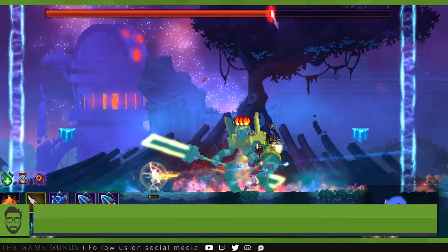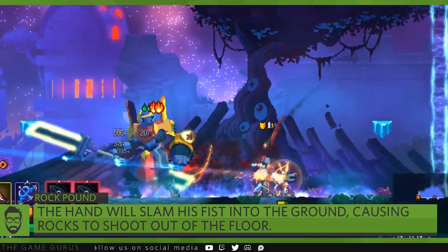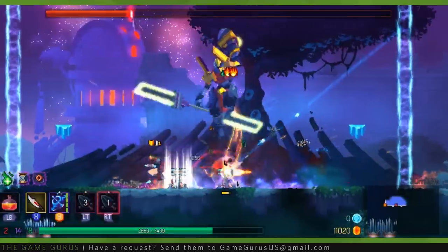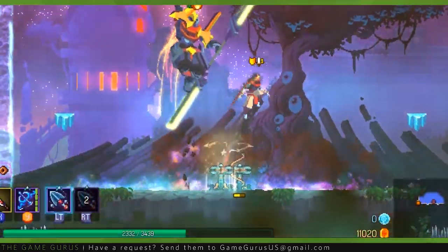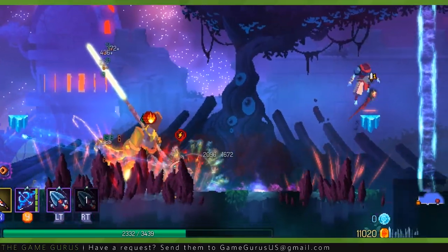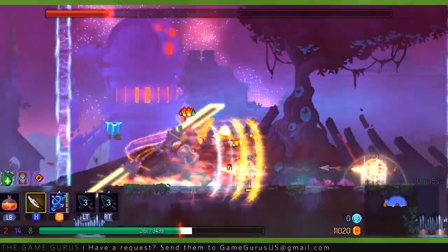Next up, we have the Rock Pound ability. The Hand will jump into the air and slam his fist into the ground, creating a rippling shockwave of rocks from the boss's location. In Phase 3, this ability is empowered. The Hand will jump and charge up his incoming smash. When the boss impacts the floor, rocks will erupt over the entire encounter area, dealing damage to anyone caught still standing on the ground.